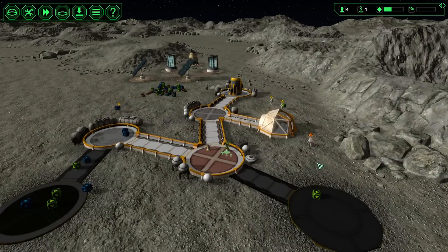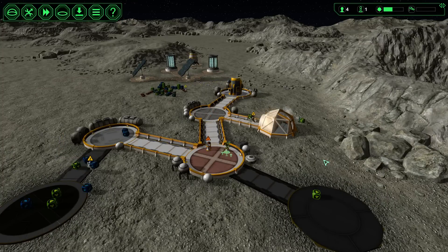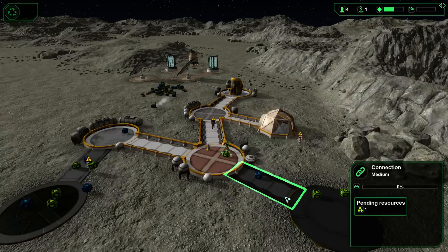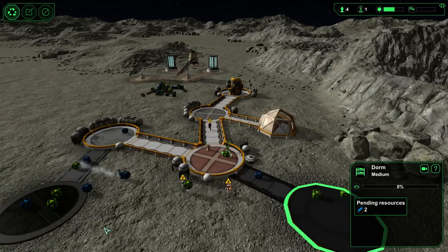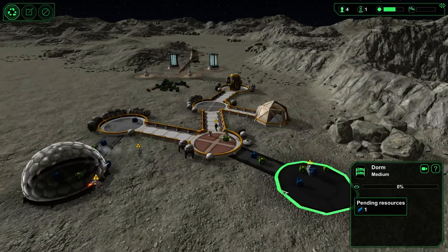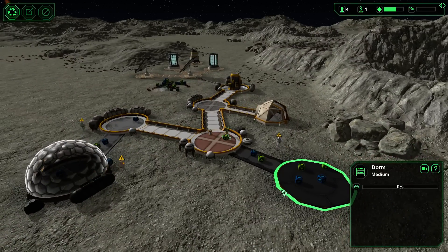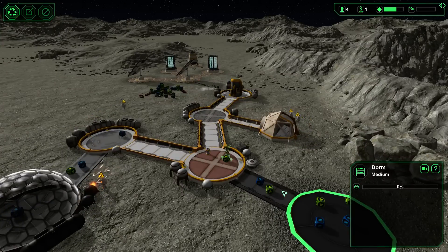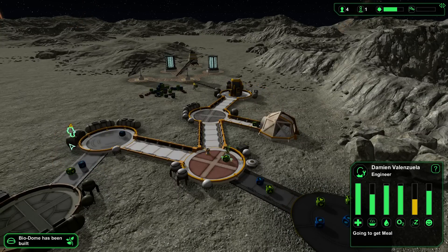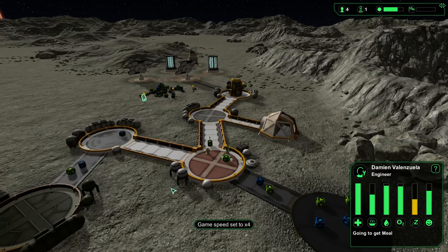This guy needs to drink — the engineer. So we got this ready to be built and we are getting stuff hauled over here. That was a close meteor call. People are getting sleepy now. But I think he will go over here first, and he will build that and then he will build the dorm. We got the resources for it. And once the dorm is up we will build the bunks so we can get some sleep. Come on, where is he going? Going to get meal — okay, they need to eat I guess.